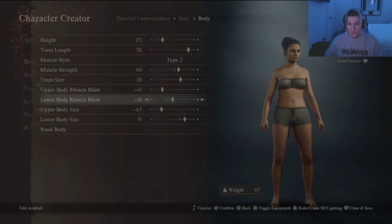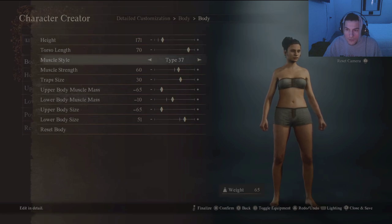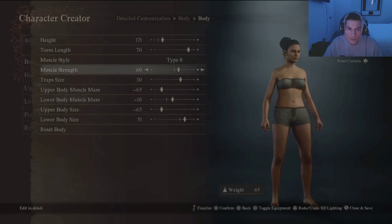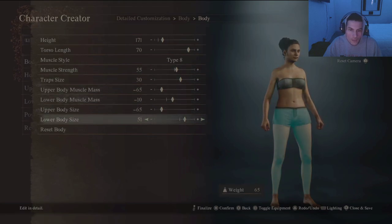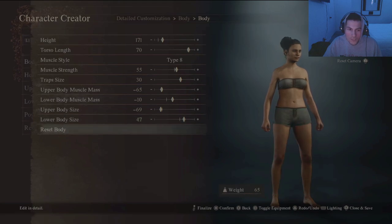We need to have some muscle down there too - we're going to be carrying all this weight, we're going to have to look like we're big. There's not much in the muscle - okay, let's just keep it. Upper body. Reset body.